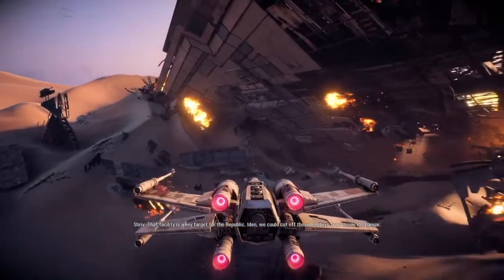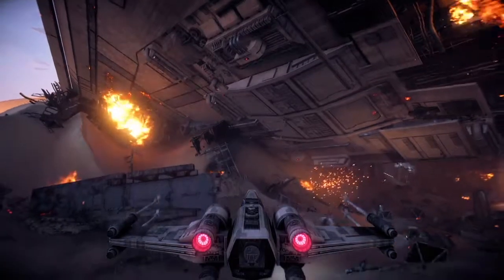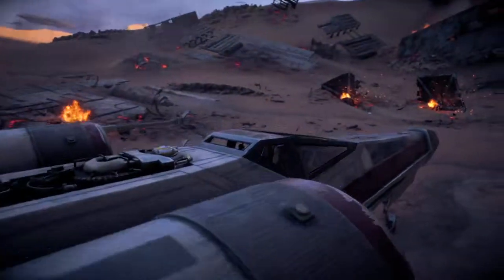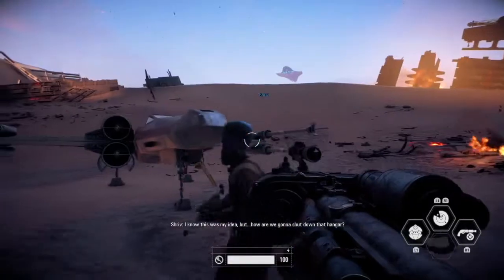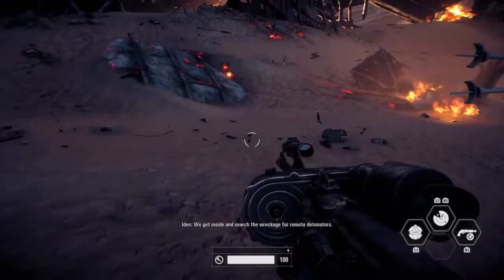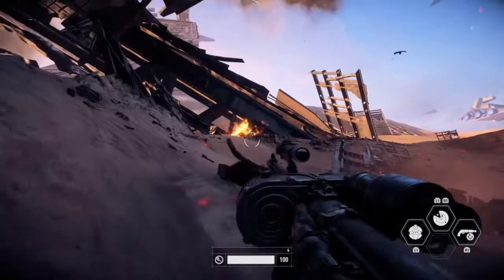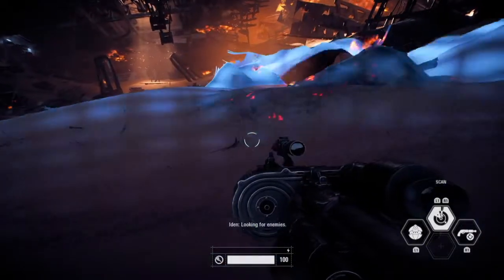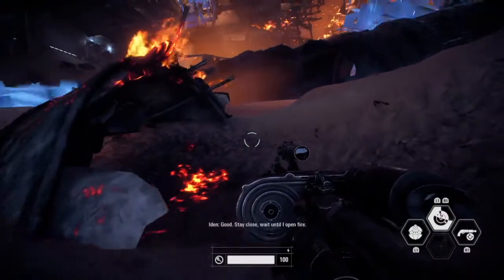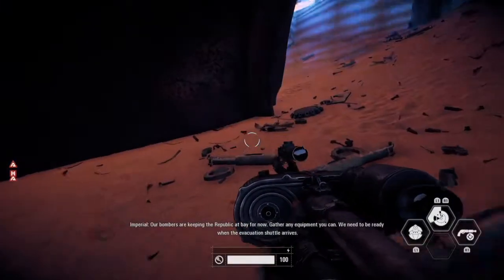We can cut off those bombers from inside the hangar. Great idea — find somewhere to land. I know this was my idea, but how are we going to shut down that hangar? We get inside and search the wreckage for remote detonators. Oh, it's a steelpecker. I haven't seen one of those things. I didn't even know those things were in the game. That's pretty neat.